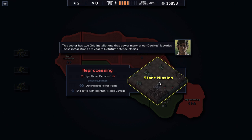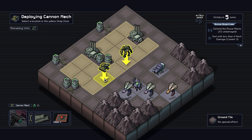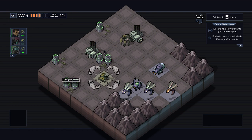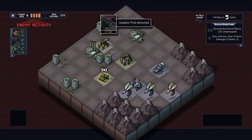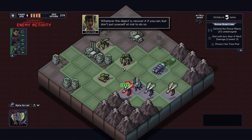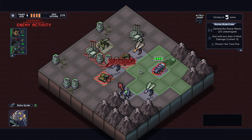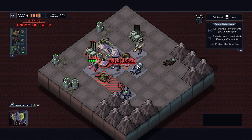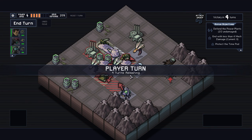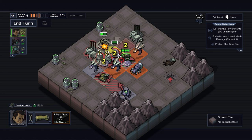Let's do the difficult one — defend both power plants and finish the battle with less than four mech damage. Hello gentlemen, ladies, whatever you bugs are. We got two power plants — I would super like to defend them. Oh my god, again that is the worst thing right now. That thing just murders me. Look at this, I can't do anything here. I think the best thing to do here is maybe something like this.